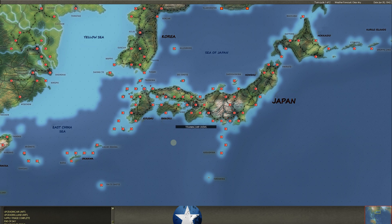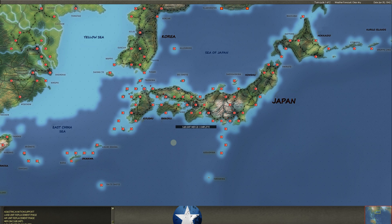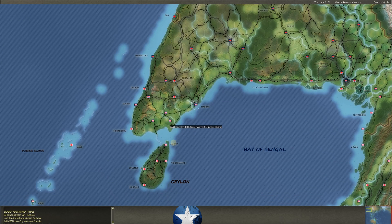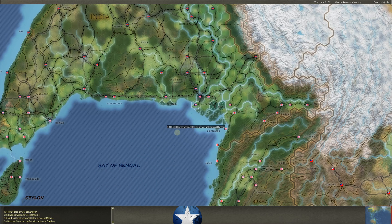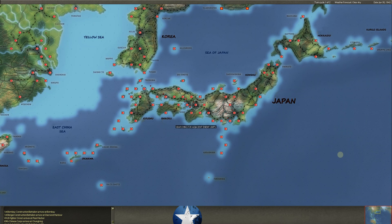That's the end of January 30th. Now we're into January 31st, the last day of January 1942. We got the Idaho battleship in at San Francisco. Coastal artillery at Madras. 25th Indian into Karachi. 23rd Indian — a full division — comes in at Madras. A construction battalion at Bombay. 7th U.S. Fighter Command — all of your command at Hawaii switches over from the Hawaiian Department to 7th Command. Now you've got 7th Bomber, 7th Fighter, and 7th overall for your Air Force commands at Pearl Harbor.